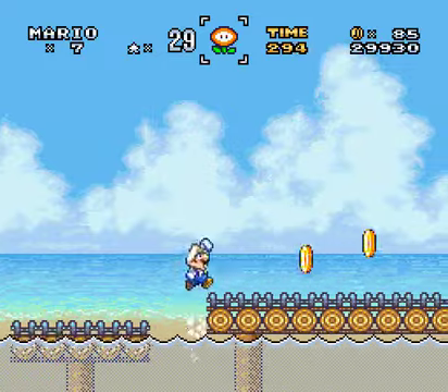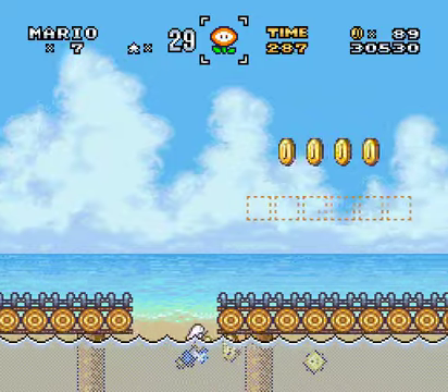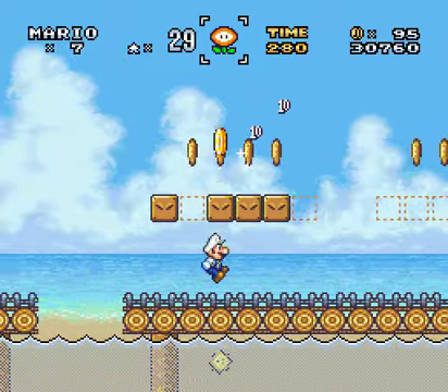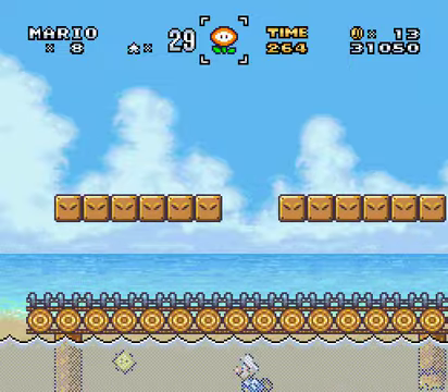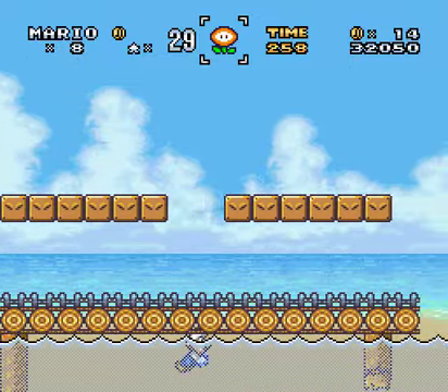Okie dokie. How the what now? Can I go through these? I can't — what? These do not represent a switch palace thing — they represent invisible coins. Very sneakily sneak under here to get this, and then I have to slowly swim all the way back. That's why I hate this tidewater.